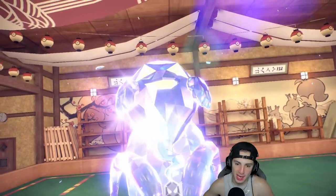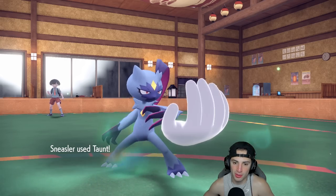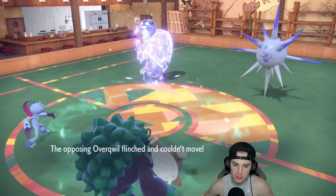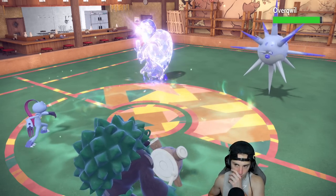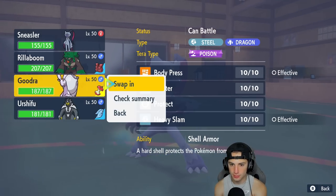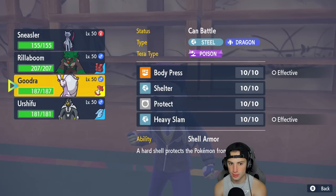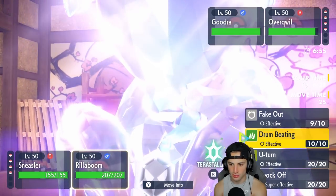They Terastallize Goodra going into a Steel type — good thing I didn't Close Combat, that could have been devastatingly bad. Fake Out comes out right into Overqwil — we flinch it. We Taunt up and don't let it set up Shelter. Overqwil flinches and they go for Iron Defense — pretty much the same thing. From here I could double swap, but I'd rather have Urshifu in the slot, so I'm going to U-Turn out.